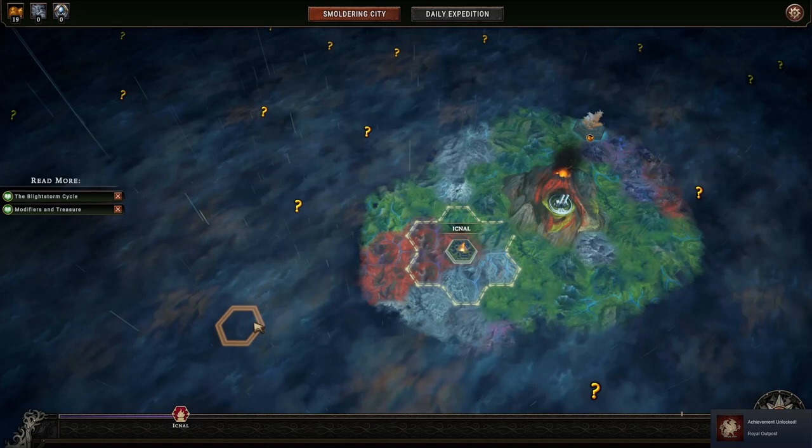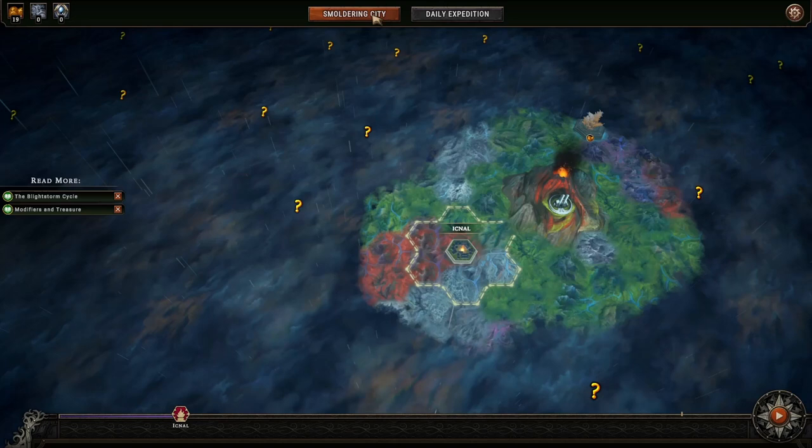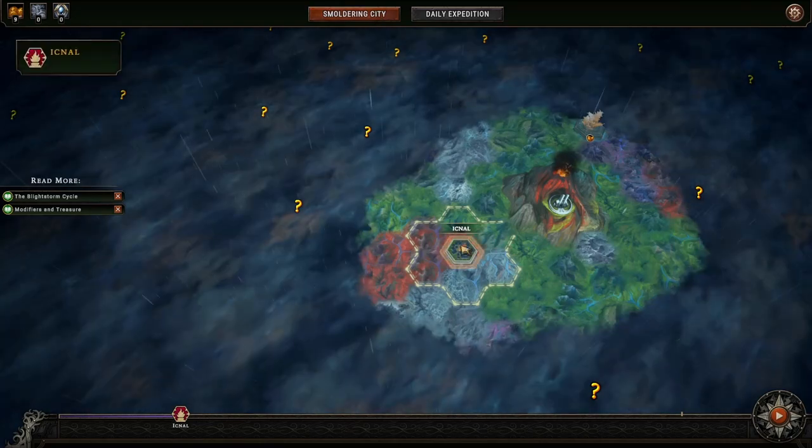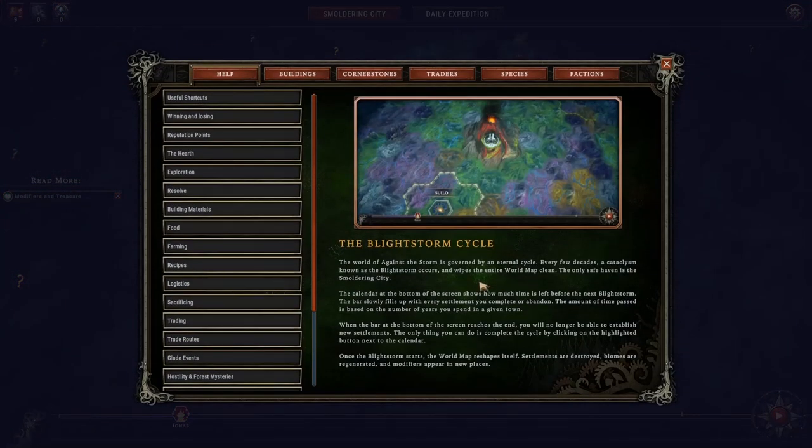After we completed the settlement, we are back on the world map. The reason each settlement should not take more than 6 years is because we are working against a deadline, which you can see at the bottom of the screen. We are at the point in time labelled with our first settlement's name, Egnal. The target is to complete as many settlements as possible and venture as far as possible from the smouldering city before the end of the cycle, marked by a symbol on the right. When a cycle ends, the blight storm hits and everybody needs to go back to the only safe place — the smouldering city.